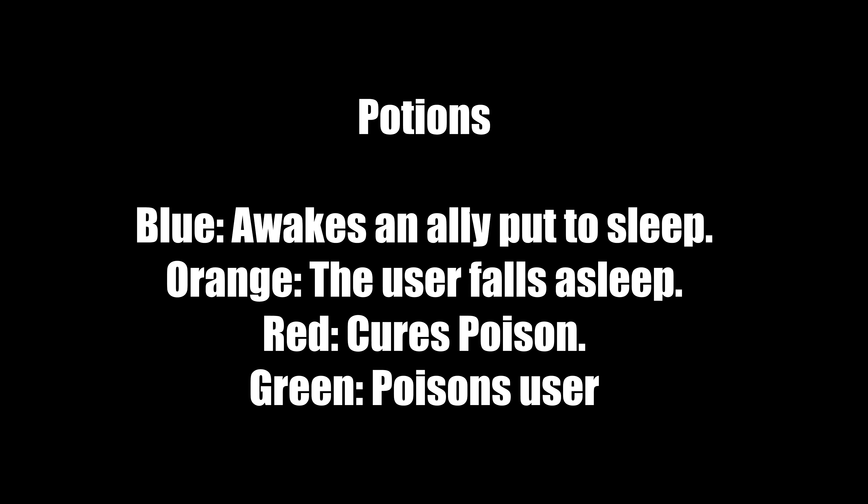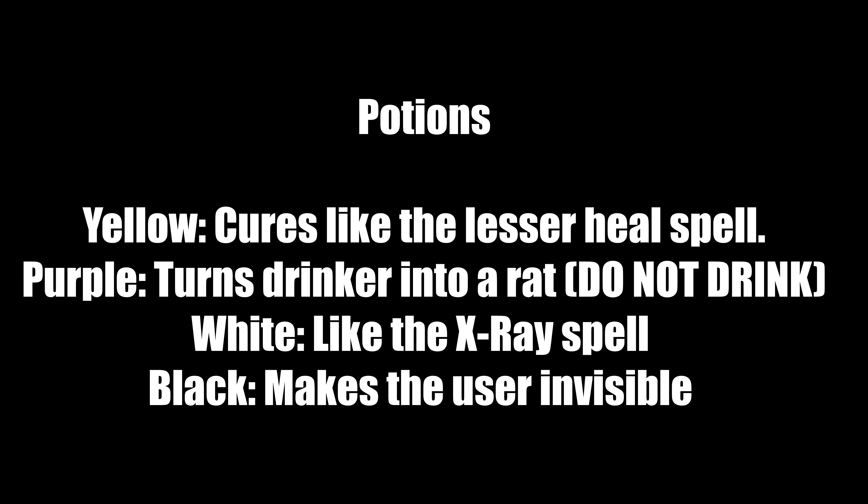For potions: blue potions awaken an ally put to sleep. Orange potions make the user fall asleep — avoid using them. Red potions cure poison — very useful early on. Green potions poison the user — don't use green potions. Yellow potions work like a lesser heal spell — great for emergency healing. Purple potions turn the drinker into a rat — do not drink these; just keep them as a curiosity. White potions work like the X-ray spell, letting you see through walls. Black potions make the user invisible — really useful in certain situations.